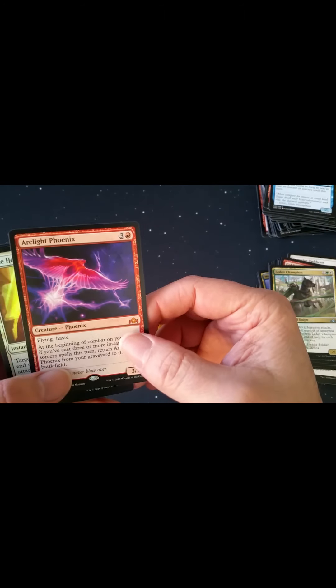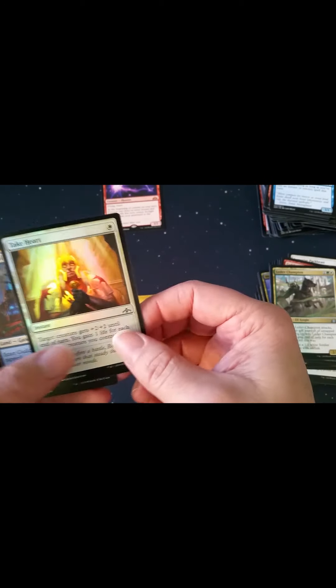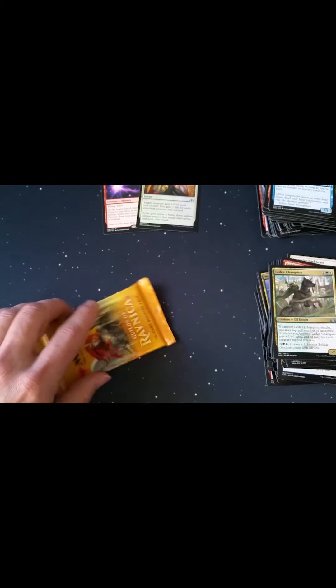We have Arclight Phoenix — mythic! That's actually worth something. Take Heart, and a foil — that's beautiful. Some lands.